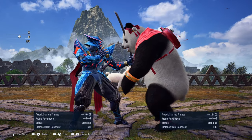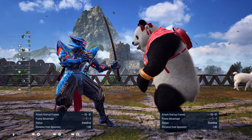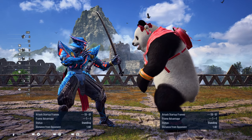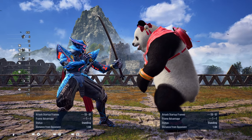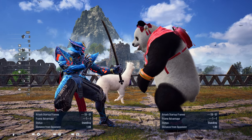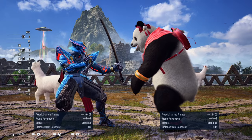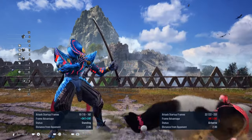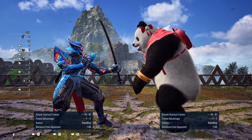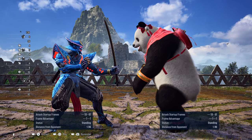I'll make Panda attack me. I've made Panda also hold back to block just in case, so that way you can see that I properly punished the move and that she couldn't go for a block punish. If she were to decide to go for only that second hit instead, same thing — you can punish it.